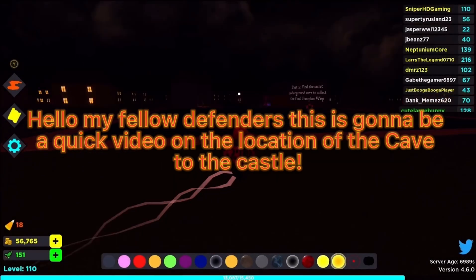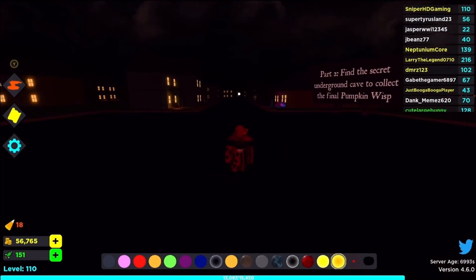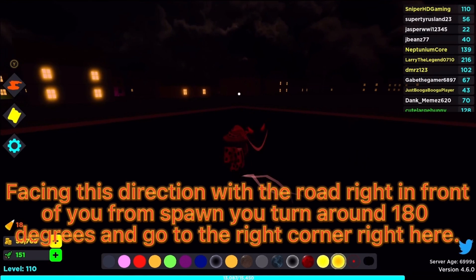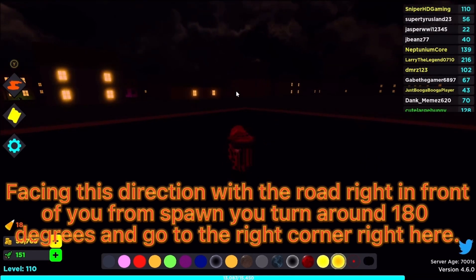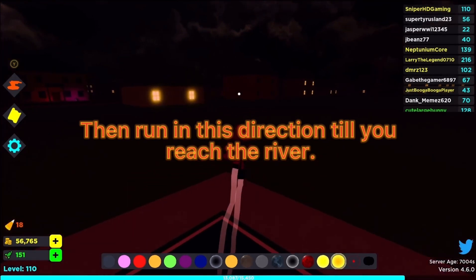Hello my fellow defenders, this is going to be a quick video on the location of the cave to the castle. Facing this direction with the road right in front of you from spawn, turn around 180 degrees and go to the right corner right here, then run in this direction till you reach the river.